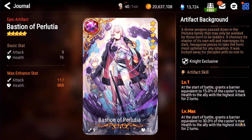Bastion of Perlutia. This is a really good artifact. People were kind of ragging on it in the beginning, but in high-end arena you actually see a lot of people use this, primarily to protect Arbiter Vildreds and Seasides. 30% of the caster's max health is a pretty thick barrier — if you put it on a knight with like 20k life, that's a huge barrier, and it really prevents your DPS from being one-shotted. I give this one an A+.